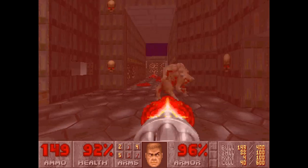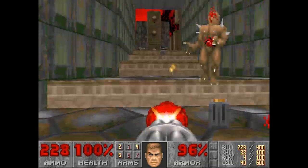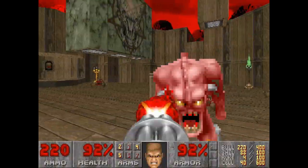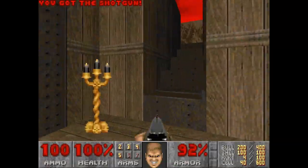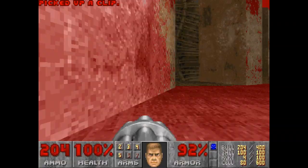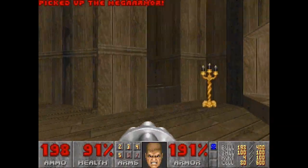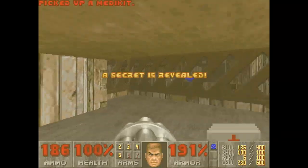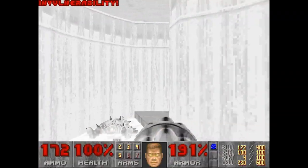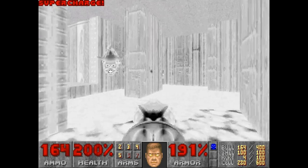I should grab some bullets, right here — that'd be helpful. I'm going to be using the Chaingun quite a lot. Now we've got the Shotgun. We're going to grab some Mega Armor and a Blue Key. There's the Blue Key. Let's grab the Mega Armor — hopefully we don't get blocked. After we grab the Invincibility, we're going to get the BFG, and then we've pretty much beaten the level. Here's the Supercharge — 200, 200, proper stacks. And we've got the BFG.